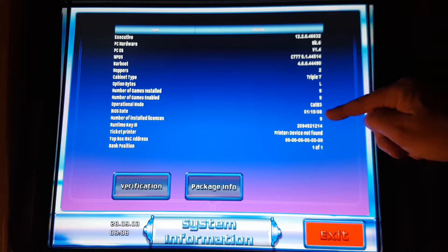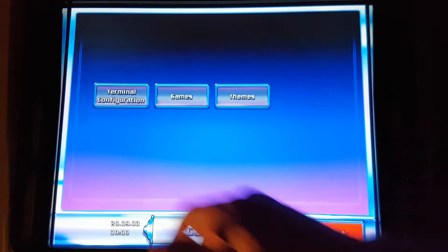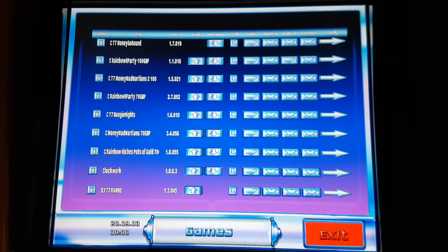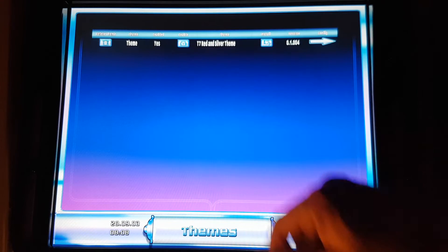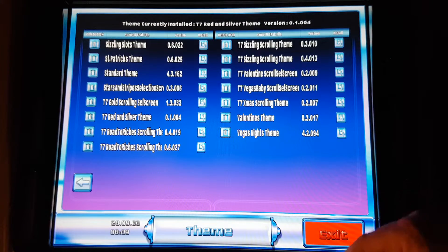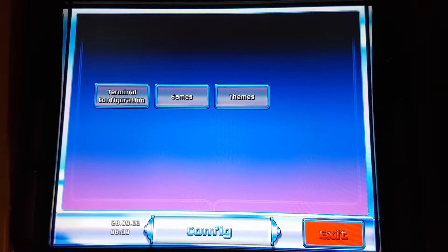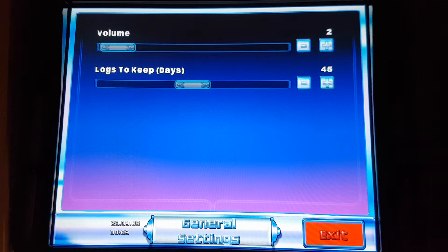There's a number of licenses. Accountancy — we'll get to that one in a minute. These are my games that are currently enabled. There are the themes that I've actually got with it that I can swap if I want. Let's have a look in terminal — that's just the volume.